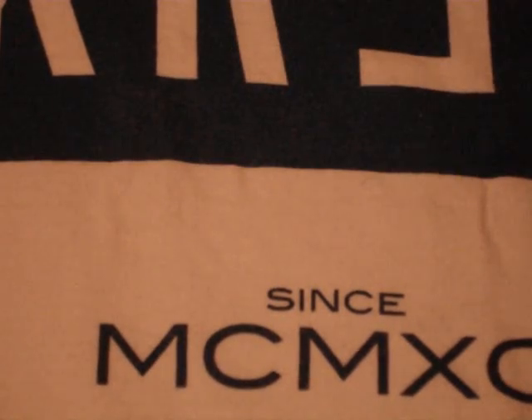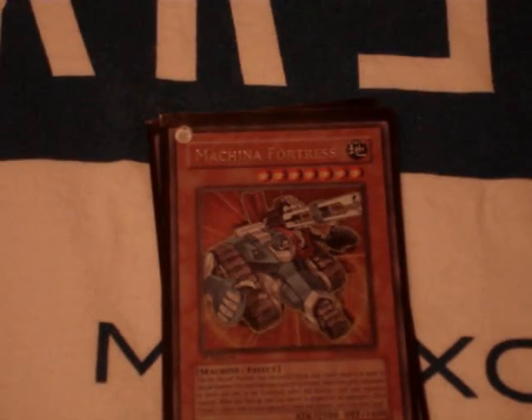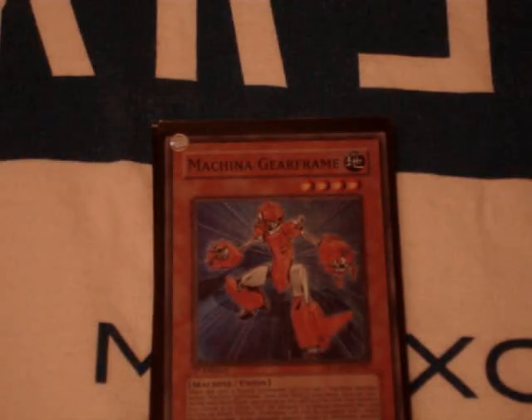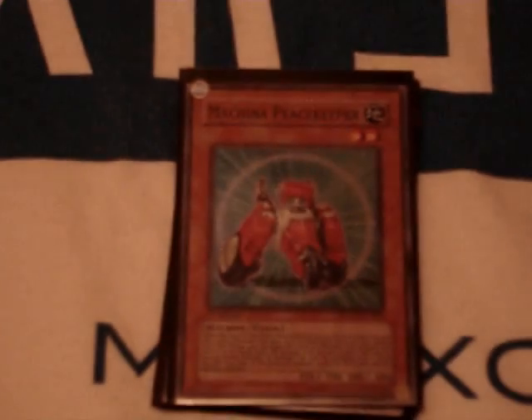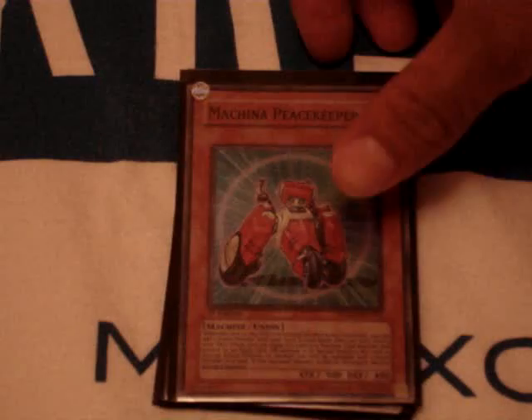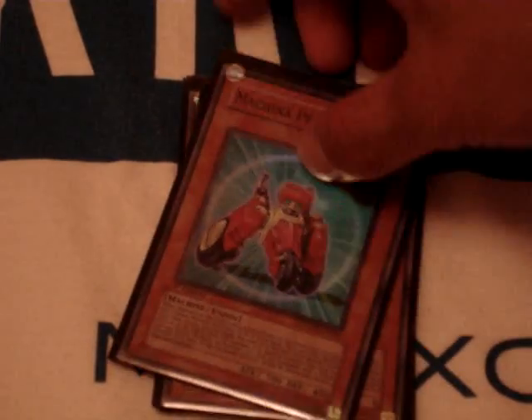I run three Fortress — the main card of the deck. It's easily searched, easily summoned, great effect. Three Gear Frames, which searches out my Machina monsters and also protects my Machina type monsters. One Peacekeeper — this card starts the whole cycle. When it's destroyed by battle or sent to the graveyard, I get to grab a Union type monster, that would be Gear Frame.